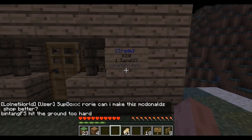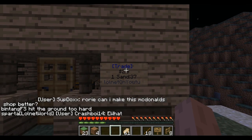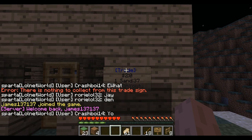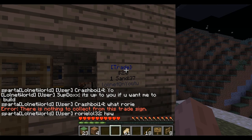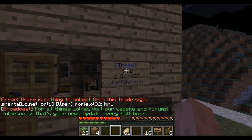All others have to do is come up, right-click on the sign, and they will spend two dollars and get one sand. Then all you have to do is come along, right-click on the sign, and it will automatically pay you the balance. If you don't want the trade sign anymore, you can break it.